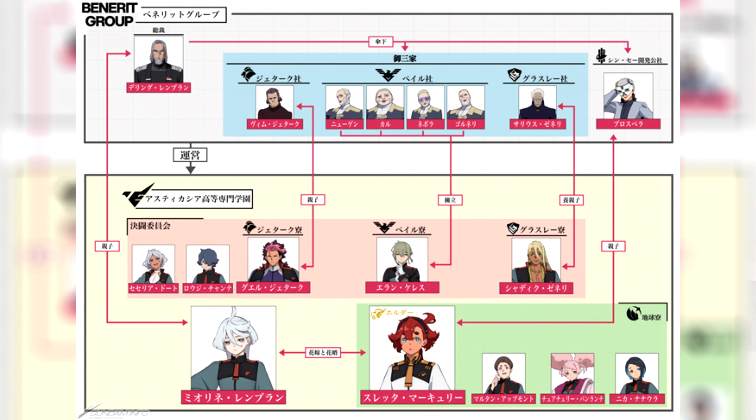As you're all aware, we did not get a new episode but a recap instead. As part of this recap, Gundam.info released a relationship chart of the main characters, but I personally feel like there are quite some relationships missing.